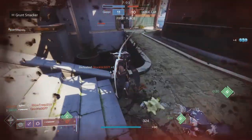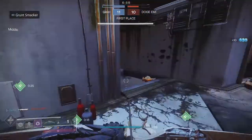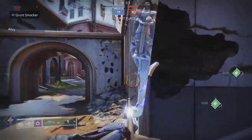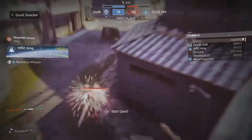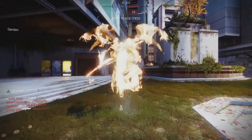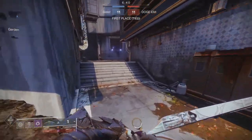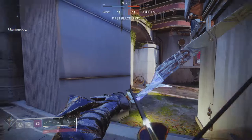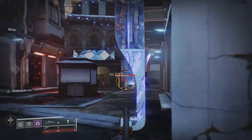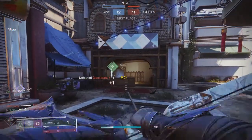Whatever 120 hand cannon you're using, make sure it's got as high handling as possible. You also want to be wearing the bow dexterity gauntlet mod and the hand cannon dexterity gauntlet mod to maximize swap effectiveness. I also recommend putting Quick Access Sling on your hand cannon because that will stack with all of this. Between those two mods, Quick Access Sling, and high handling, it should be a near-instant swap. I've got Quick Draw on my Igneous here but not Snapshot — just pretty high handling — and that allows me to do some relatively easy cleanups.